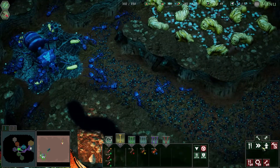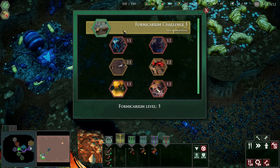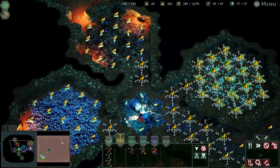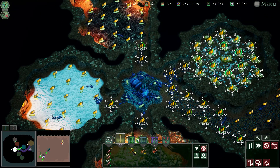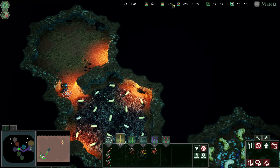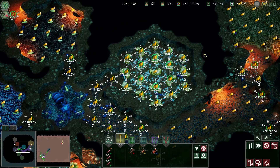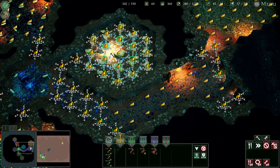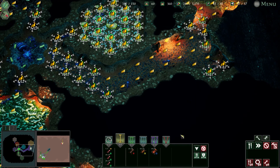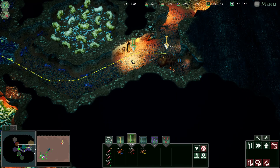Hey guys, what's happening? It's Mike here again, and we are back with our little blue colony. We are finally up to the final formicarium challenge. We've got two groups of workers fully upgraded to threes, a group of black ants upgraded to three, ranged guys also upgraded to three. Foods are not looking too good. As for our mages, we have one three and the rest are all twos. 280 food doesn't seem like a lot to go into this mission with, but it is what it is.